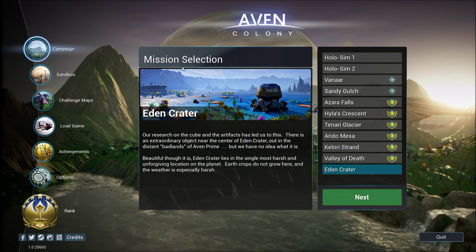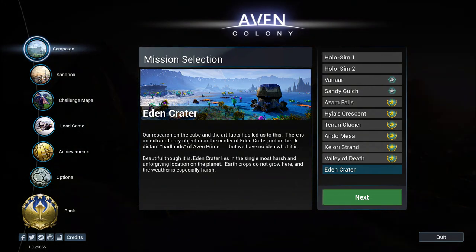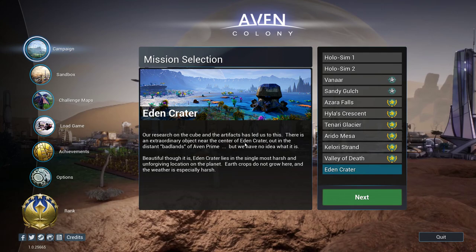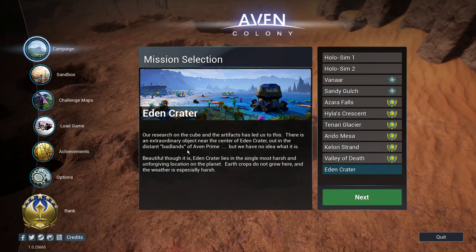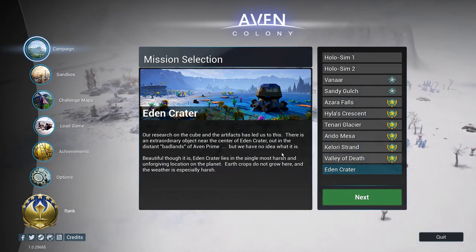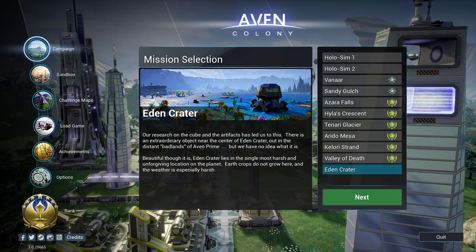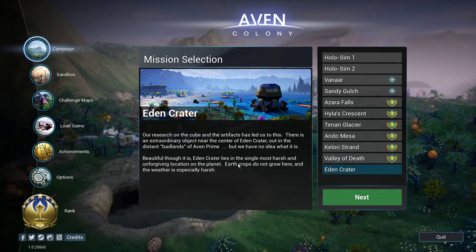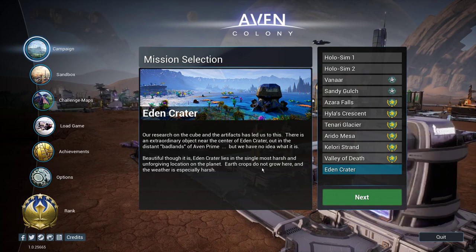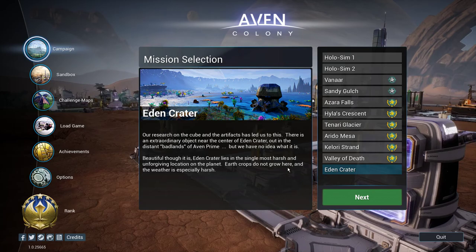Our research on the cube and the effects it has led us to this. There is an extraordinary object near the center of Eden Crater, out in the distant badlands of Avon Prime, but we have no idea what it is. Beautiful though it is, Eden Crater lies in the single most harsh and unforgiving location on the planet.